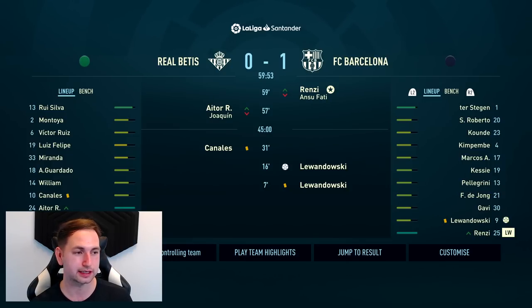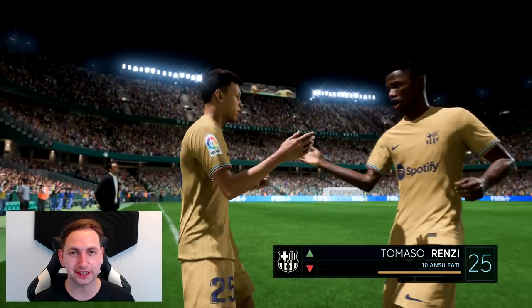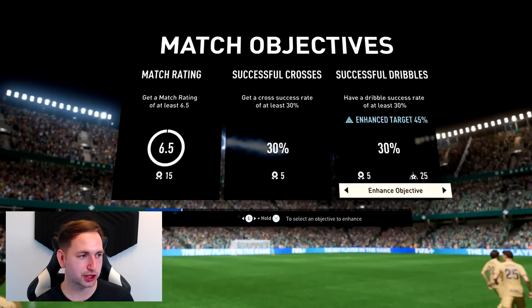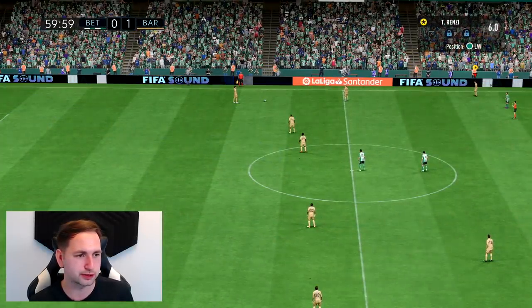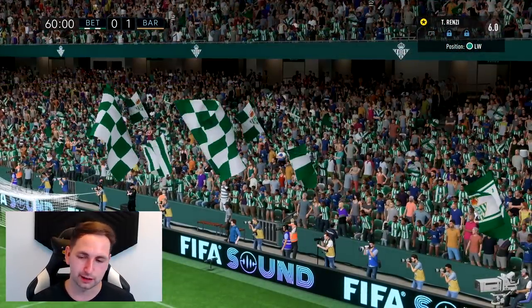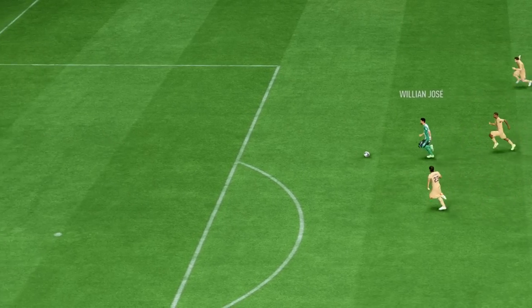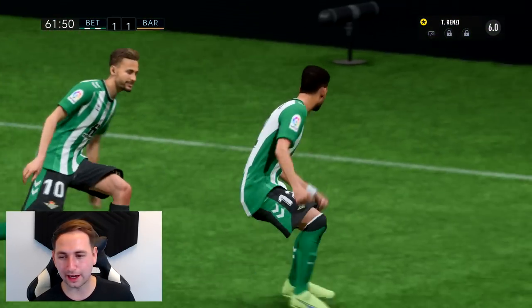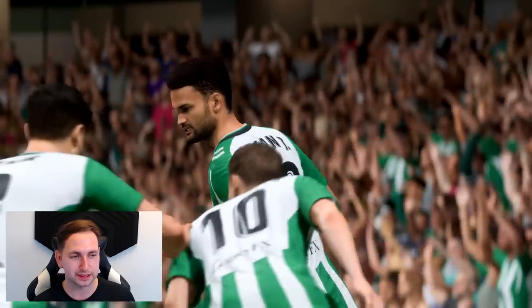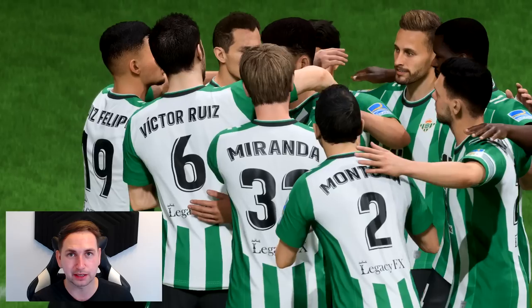Number 25 coming on for number 10 - Tommaso Renzi makes his debut for Barcelona. Match objective: being on the wing, crossing isn't our best, so let's go dribble success rate. Another substitution happening - we can't get started just yet. I just went ahead and changed the camera angle. We come off the bench and we've already conceded a goal - 61 minutes in, Real Betis 1-0. When you come off the bench you don't really know how the game's gone so far. Not to worry, only just come on, we can still make a difference.